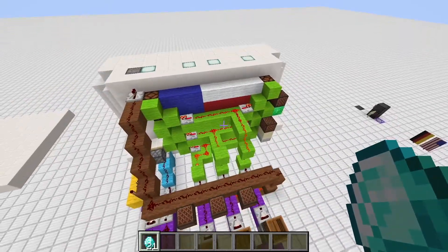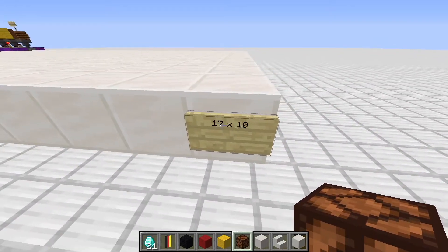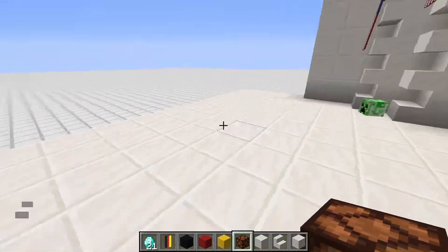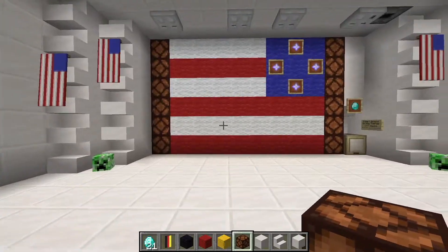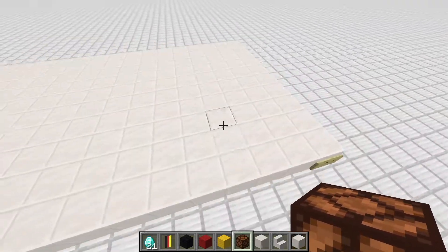We just win if all three rows light up at the same time. I hope you like the explanation part! Now we will head on to the building part. Welcome to the block-by-block tutorial. To start we need a 17 by 10 platform — it doesn't matter which material it is, it's just the floor.